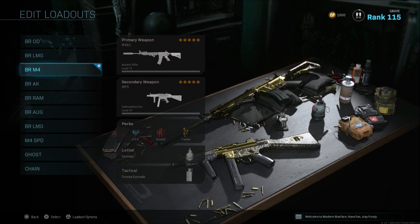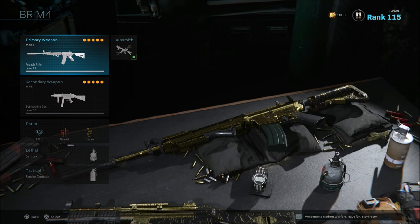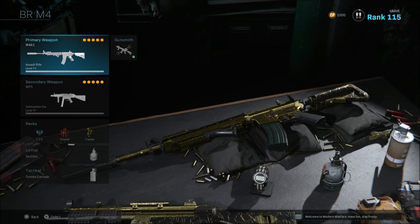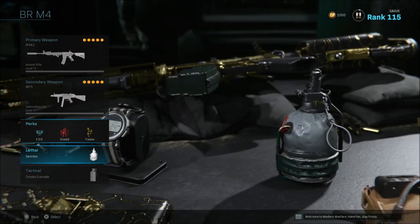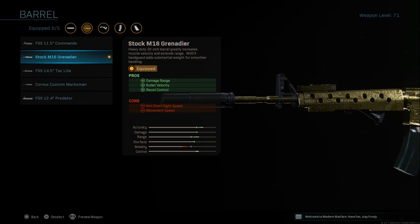The next class is probably the tried and true class for most people because the M4A1 and the MP5 are by far the best guns in multiplayer, even though they've both been nerfed a lot. In my opinion though, they are not the best weapons in Warzone — I think they're outclassed by some other things. But if you are a new player, the M4A1 will be easier to use; the recoil is fairly easy to control. We're going with EOD, Overkill, and Tracker, a lethal of a Semtex, and a tactical of a smoke grenade. For the M4, I'm going with a monolithic suppressor and the Grenadier barrel, which gives you damage range, bullet velocity, and recoil control.